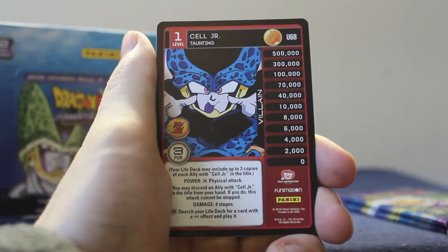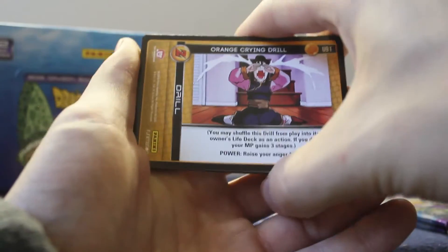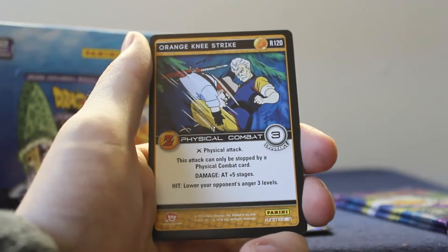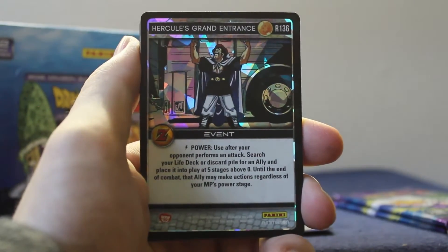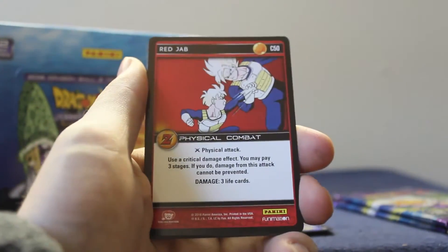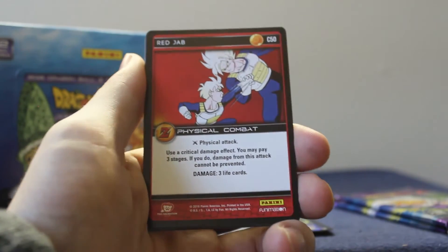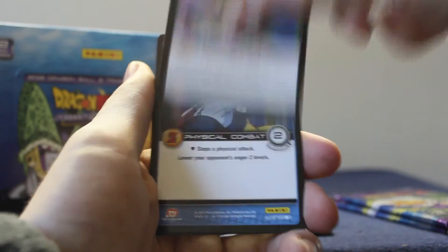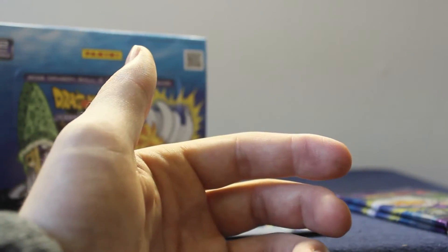Pack ten: Cell Junior level one the taunting, red flourish, orange crying joy — that's a new one. Baba level one the surprise visitor, orange knee strike — rare is a hollow rare, Hercules grand entrance! So many Hercules cards in this set — he did have a pivotal moment in the series, being a con artist. Red jab, Saiyan bash, black dispel, blue deterrence, Namekian discharge, orange guard.